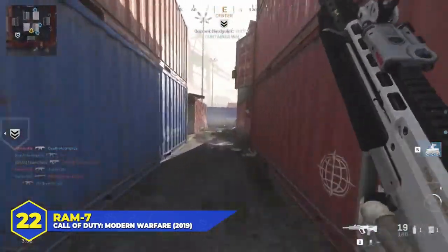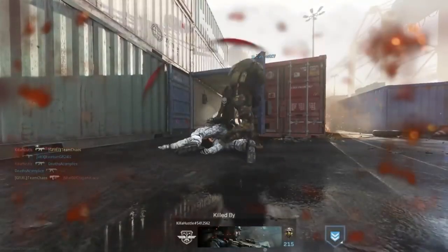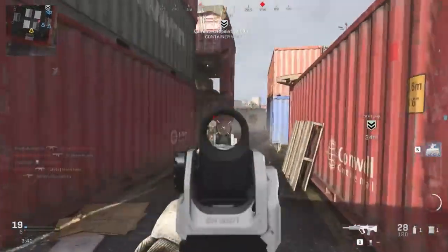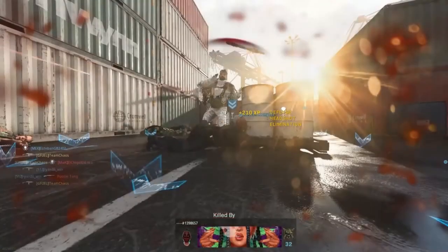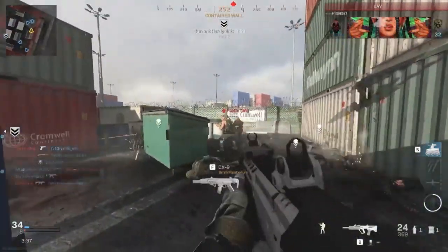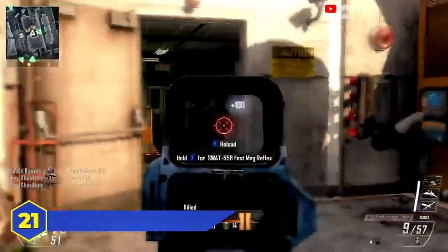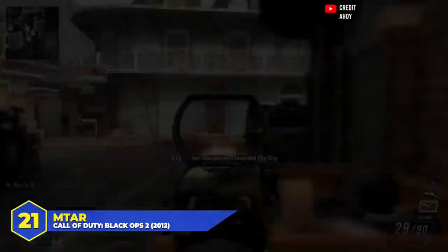At number 22, the RAM-7 in Modern Warfare 2019 — the 2019 version of the classic TAR-21. Not quite as good as the golden-age gun, but viable. It fired at almost 900 rounds per minute and killed in as little as three shots, giving it an extremely competitive time to kill. As an AR it had decent range values and could keep up beyond close quarters. Not the best gun in the game, but extremely strong and completely viable — and surprisingly good in Warzone if you kitted it for max range.